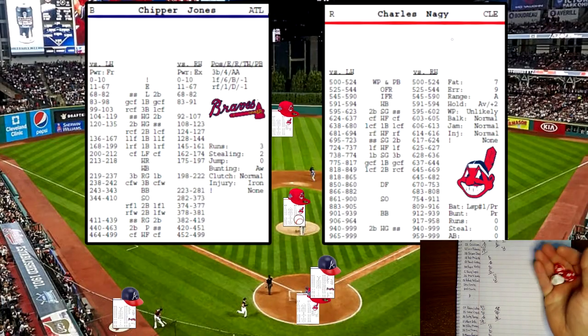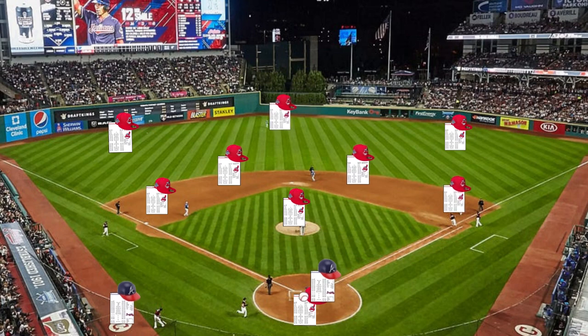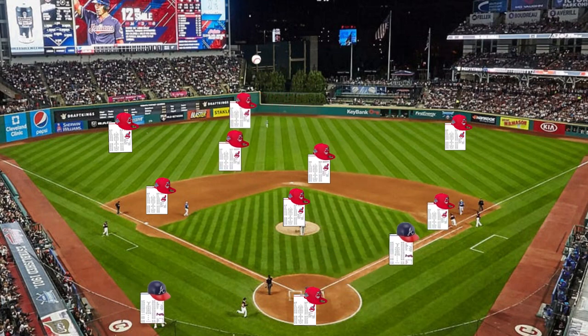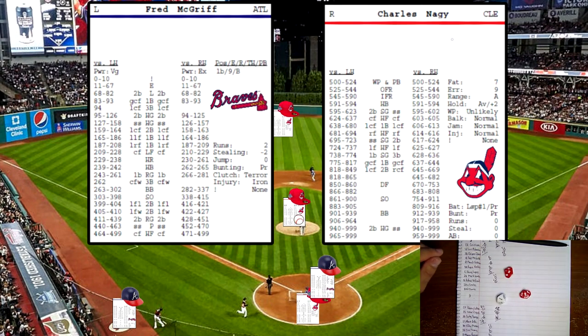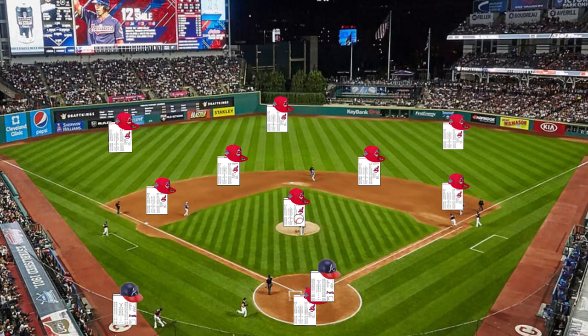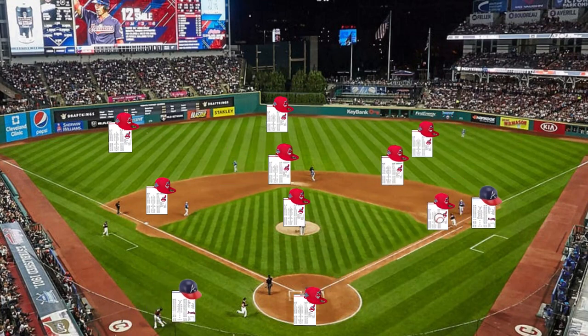Chipper Jones up — 456 off his card with a righty, that's going to be a high fly ball to center field. McGriff up now — rolls a 111 against a righty — a hard grounder to second base. And that's the end of the top of the fourth.